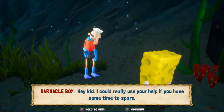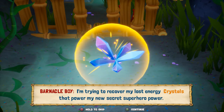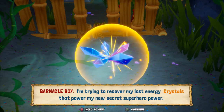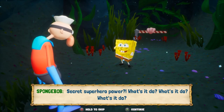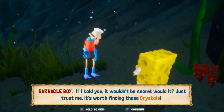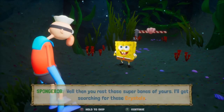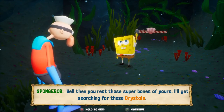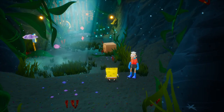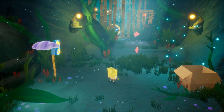Hey kid, I could really use your help if you had some time to spare. Sure Barnacle Boy, what do you need? I'm trying to recover my lost energy crystals that power my new secret superhero power — it seems the robots have found my supply and I've hidden them in this cave. Secret superhero power — what does it do? If I told you it wouldn't be a secret, would it? Just trust me, it's worth finding these crystals. I'd go searching myself but my bunions are acting up today. Well then you rest those super bones of yours — I'll get searching for these crystals! So this can get a little confusing, just follow along. First things first, unlock that and take this guy out. You want to be SpongeBob first.